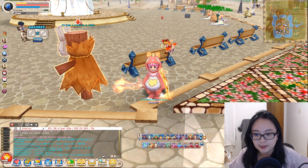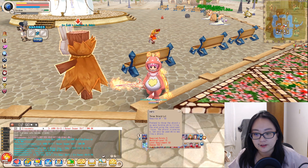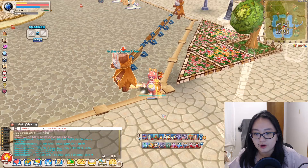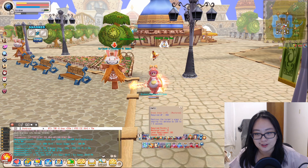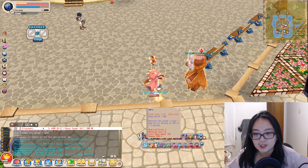Moving on to the Renegade quick slot setup: there are certain skills you have to place side by side. I typically use slots 1 through 7, plus 0, and F1 through F10 for potions and other skills. The active skills I use most are on slots 1, 2, and 0, but you can swap them to match your playstyle. For tanking at Waterway, keep Throw Shield close — I put it at F1.